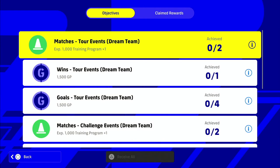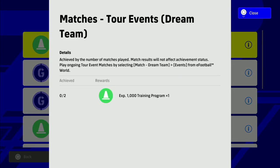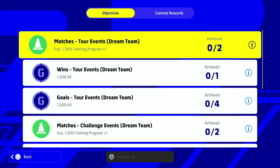The weekly objectives seem to be a mix of the PES 2021 My Club kind of objectives - sign a player, train a player, get some GP or coins. One says achieve by the number of matches played - you have to play two matches, match results will not affect achievement status. I'm a bit disappointed with these objectives; they need to expand them because we want in-game stuff, dynamic stuff, a bit of a challenge, not just participation awards for playing games.